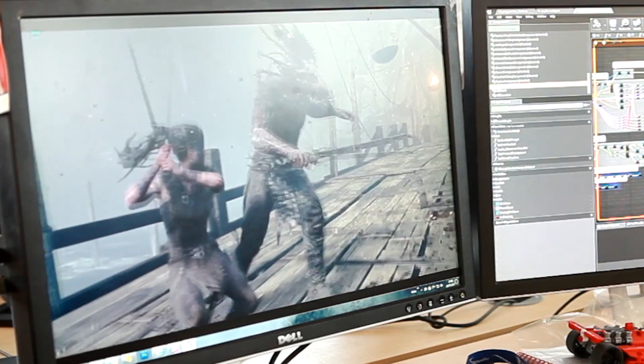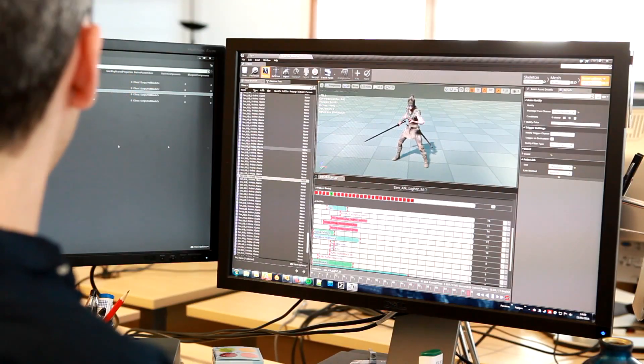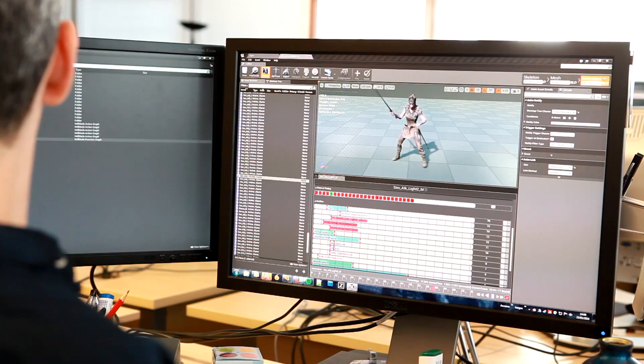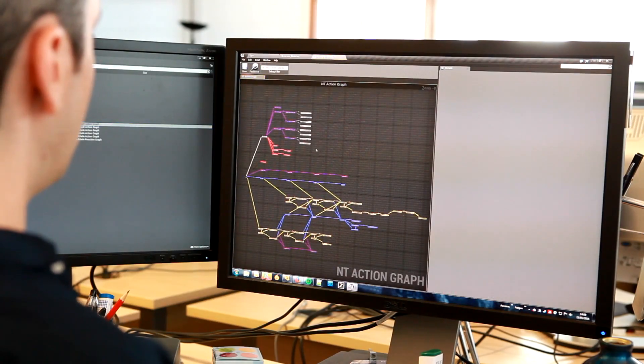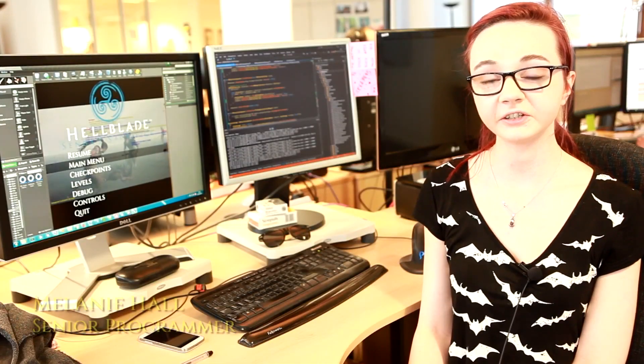Light, heavy and melee attacks along with blocking and evading are our core abilities. Understanding the nuance of these and how they flow between each other gives you a speed advantage in combat. In order to make this feel fast, smooth and responsive we have to set up hundreds of parameters in the combat editor that Mel created. The combat editor allows us to build, edit and control every aspect of the combat system in real time.